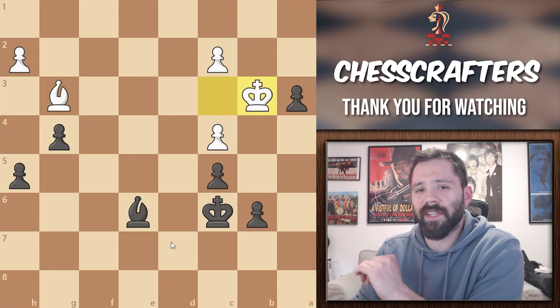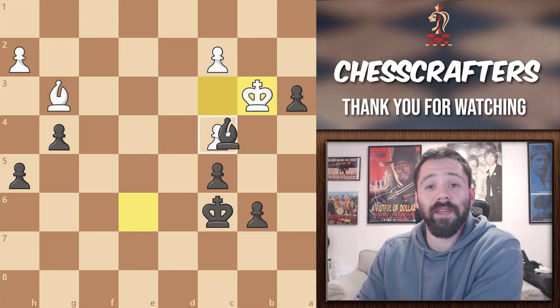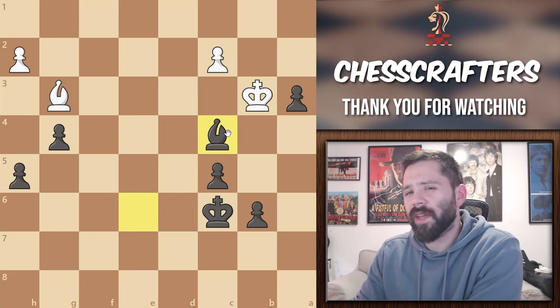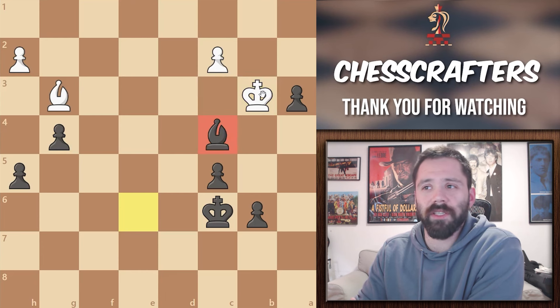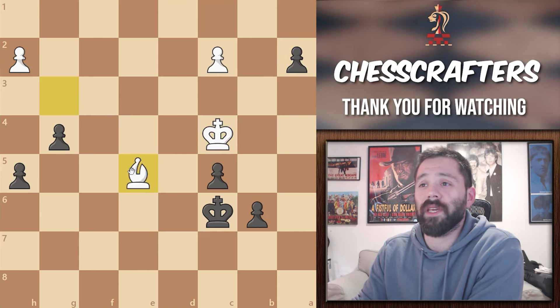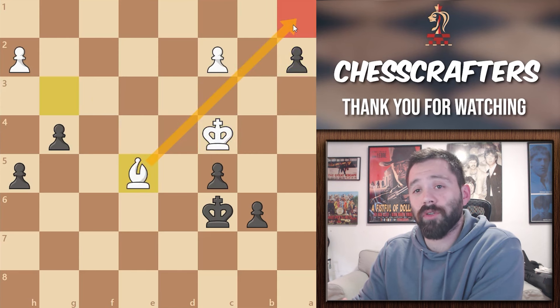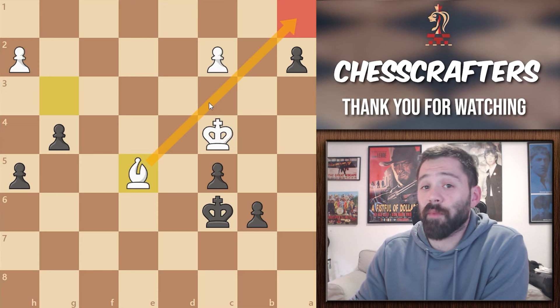Let me know in the comments if you could see this move coming. The brilliant move that he played was bishop takes on c4. Now why is that move so brilliant? Well, because at first the sacrifice seems pointless for black because after white takes and black pushes to a2, white can move bishop to e5 and defend the promotion square. So in reality, promoting here is unstoppable for black.